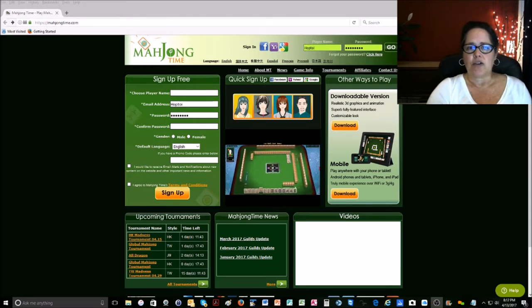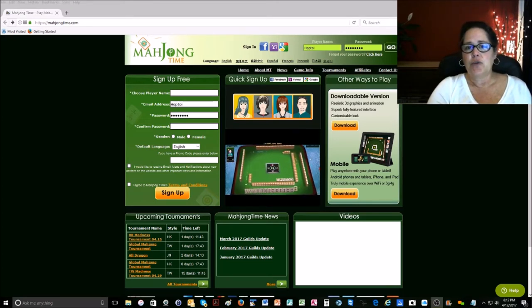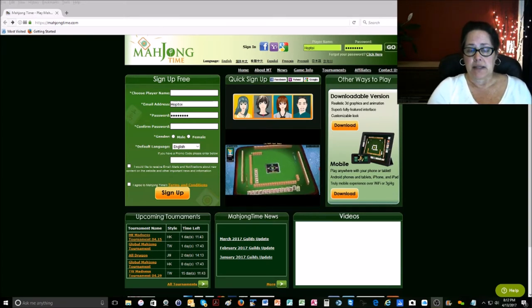In the pick and discard phase, you're going to do the same thing — pick one and if it fits your category you're going to keep it. The idea is to build around your multiples. If you get another multiple during the Charleston or in the pick and discard phase, you want to reassess, because your hand can change based on what multiples are building.